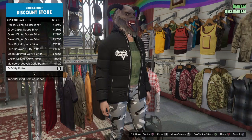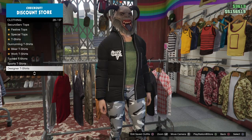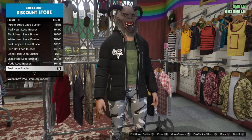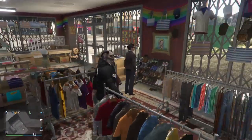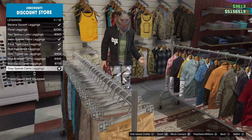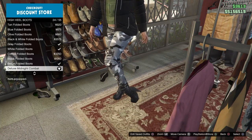Go to sports jackets and get the Guffy Puffer, number 66 out of 110. Then make your way down to bustiers and get the teal lace bustier, number 13 out of 33. Next go to the pants section, go to leggings, and get the gray sparse camo leggings, number 11 out of 32. Then go to the shoes section, go to high heel boots, and get the deluxe midnight combat boots, number 24 out of 55.